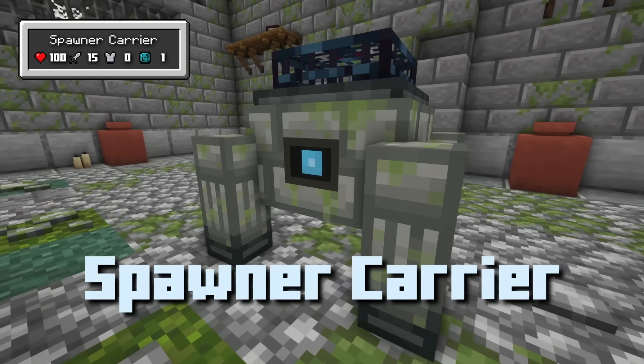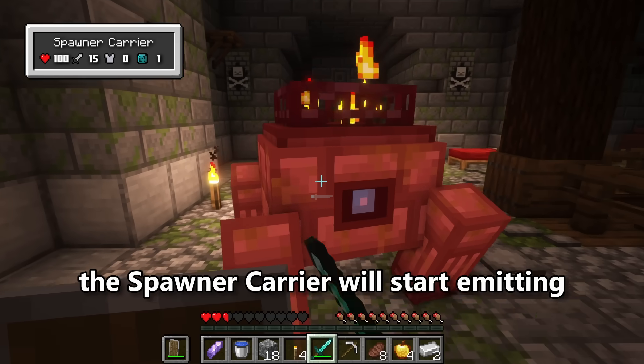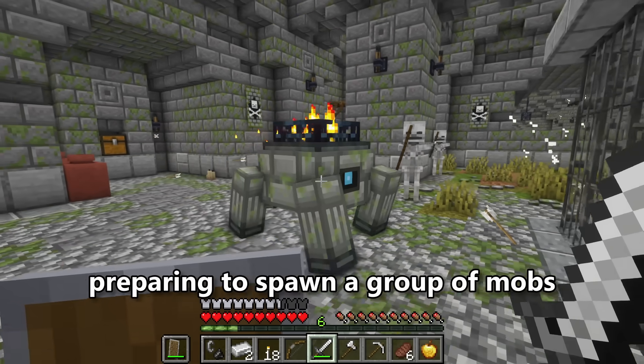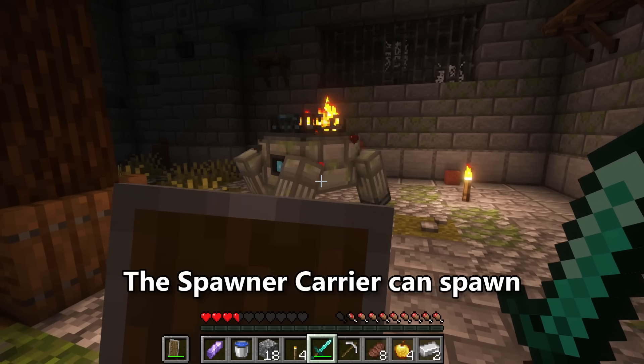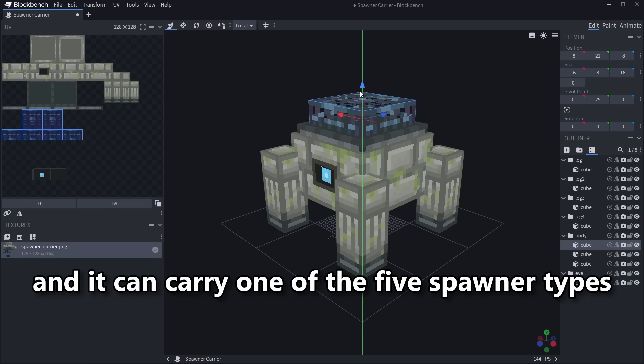Now that you're in the Labyrinth, the first mob you might encounter is the Spawner Carrier. When aggravated, the Spawner Carrier will start emitting a flame particle, preparing to spawn a group of mobs to fight off the intruder. The Spawner Carrier can spawn 3 mobs every 15 seconds and it can carry one of 5 spawner types.